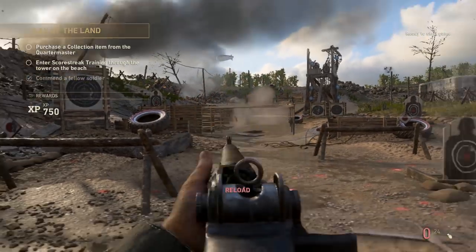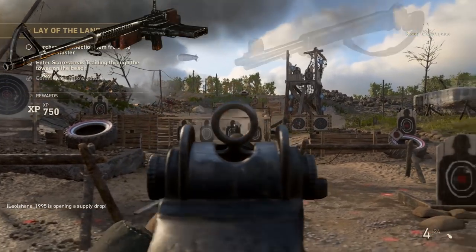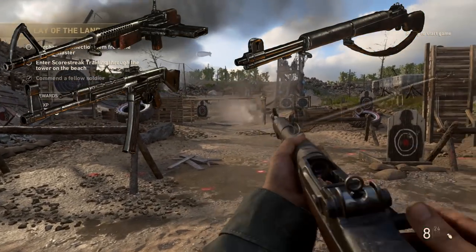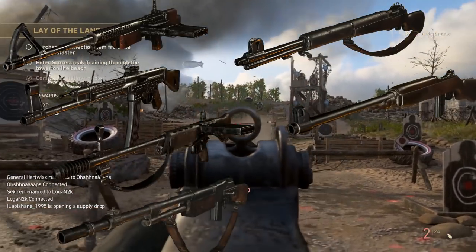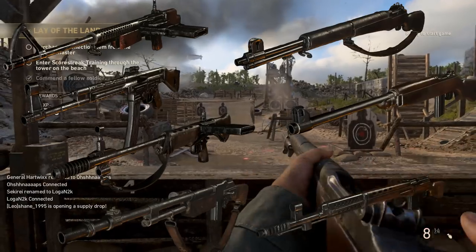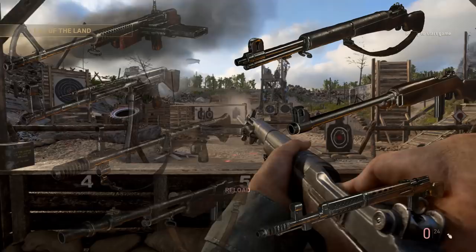In total there are currently 7 assault rifles in the game: the M1 Garand, the STG44, the M1A1 Carbine, the FG42, the Browning Automatic Rifle, and finally the SVT40. Some of these rifles are semi-auto fire only, with the rest being full auto mode.